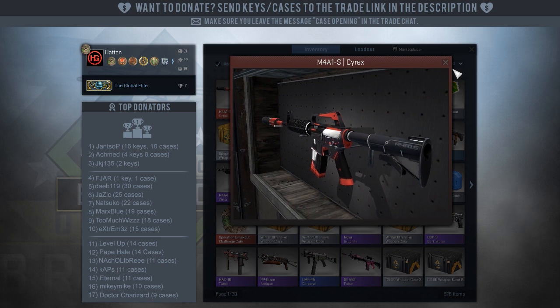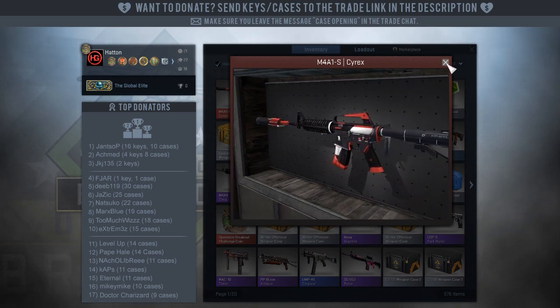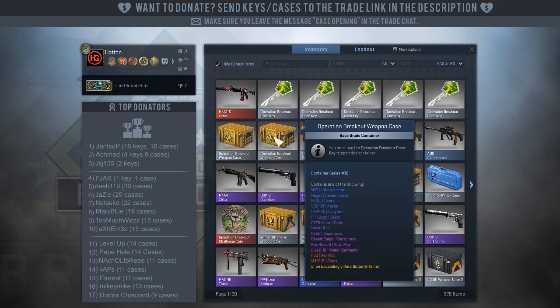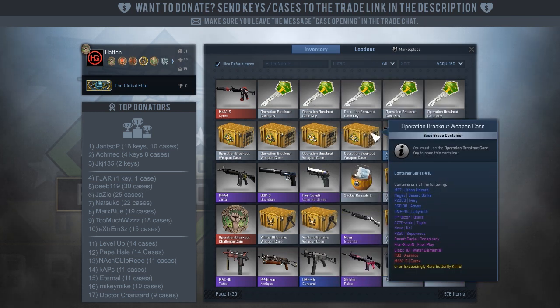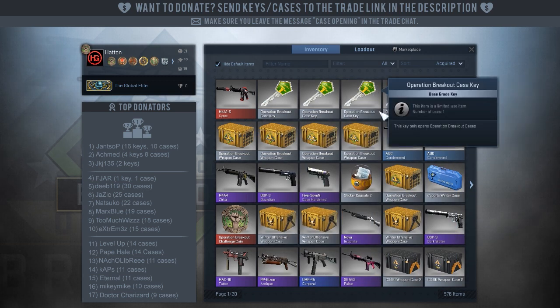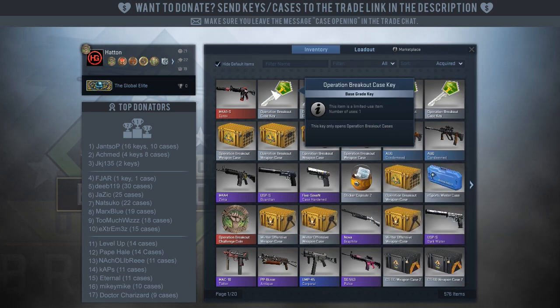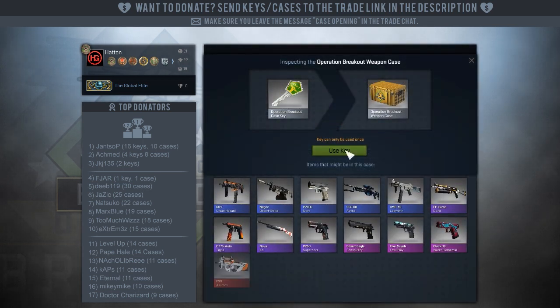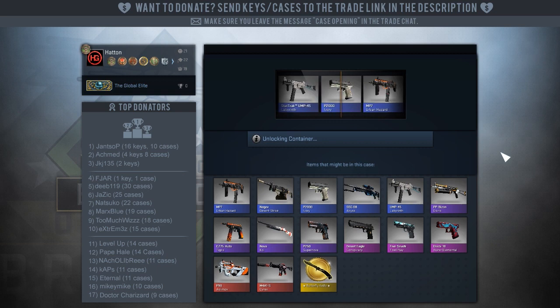Oh man, that's so nice. Yeah, I opened a random case the other day and I unboxed a knife — it was like some flip knife, battle scarred, burial forest or something. I put it up on the market because I don't actually want it. I just want to get money for these cases because they cost so much.